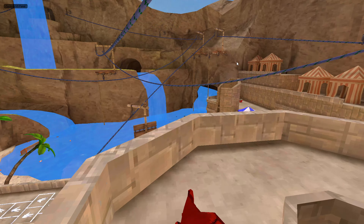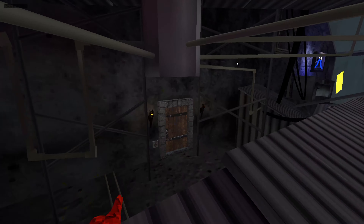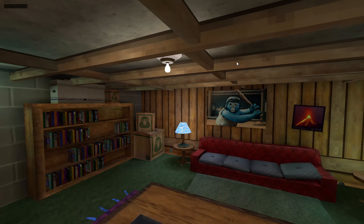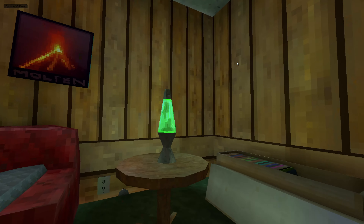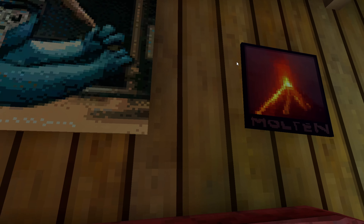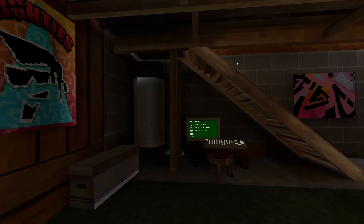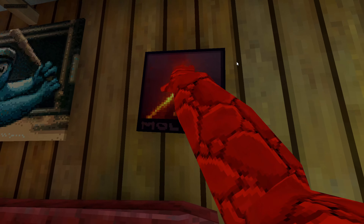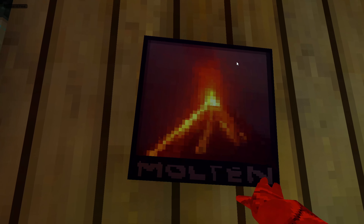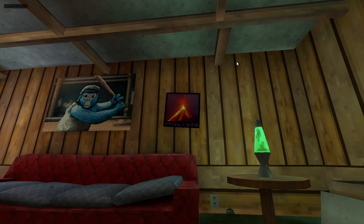You probably thought you saw everything inside the update, but you really didn't. If you go down to the basement, something looks pretty odd — something looks new. It's a volcano right there, and it says 'Molten.' This could really mean something.